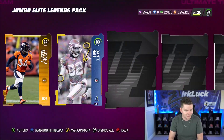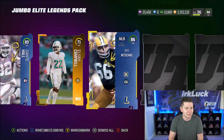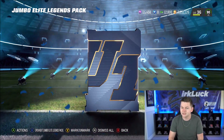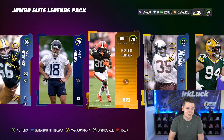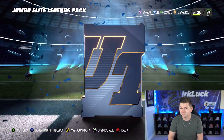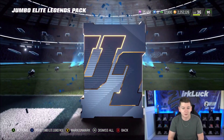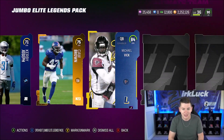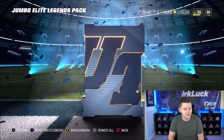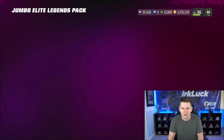Next legend player, we get 83 overall Dante Hall. Let me see a piece for Keekly — that'd be amazing. We get 86 overall Ray Nitschke, and our third legend piece is 86 overall Aeneas Williams. So a couple of 86s so far. We got the 87, and the last pack as well, but nothing crazy. 86 overall Ed Reed. We get 84 overall Michael Vick. Our third legend piece — not really too impressed by these Jumbo Elite legend packs so far.